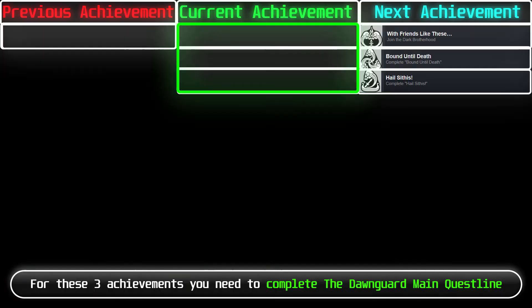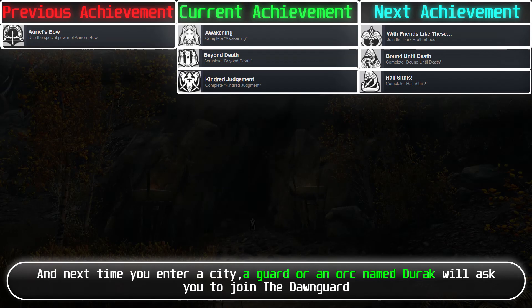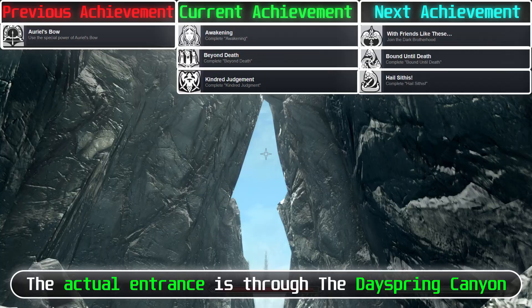For these 3 achievements, you need to complete the Dawnguard main quest line. To start the quest line, reach level 10 and next time you enter a city, a guard or an orc named Durak will ask you to join the Dawnguard. Travel to Fort Dawnguard — the quest marker may lead you to a different place, but the actual entrance is through Dayspring Canyon. Keep following the road and you will reach Fort Dawnguard, then continue from there.